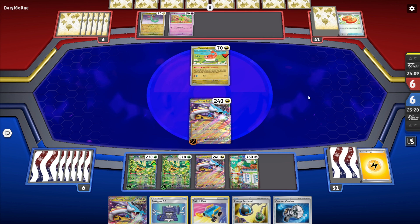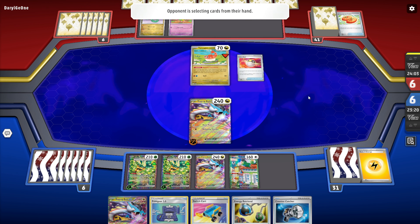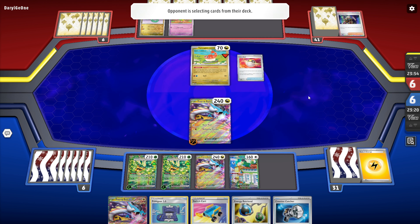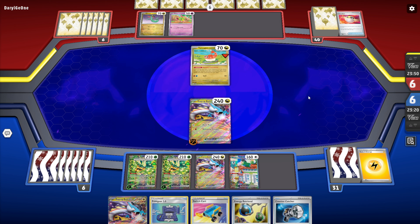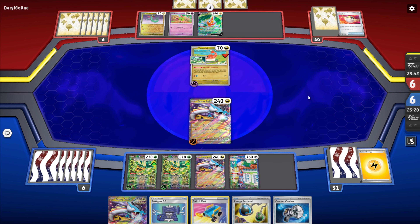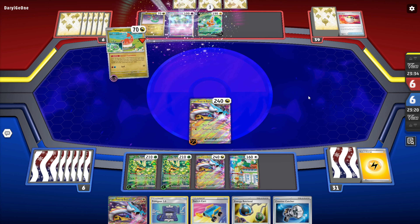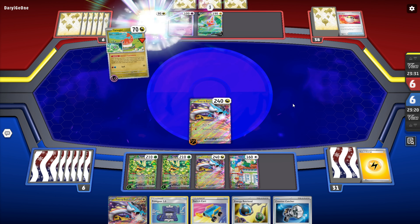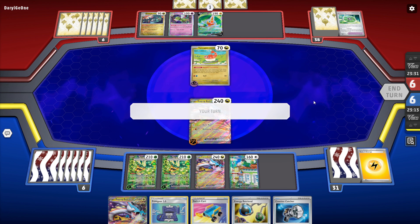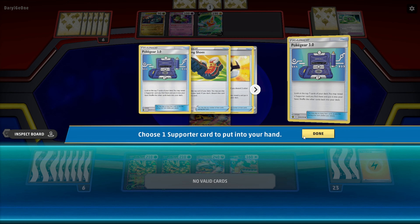My opponent can bench another Dreepy, attach energy, evolve Tatsugiri, and get a couple evolutions — not too good. There is the Rotom V. He can do Rotom V for two or three. We see the evolution — he gets to evolve into Xatu and Drakloak. This is where I kind of wish I had the normal Catchers. That was a bad miss. Alright, we're going to go with that, let's go for the Teal Dance.